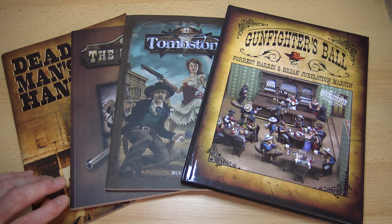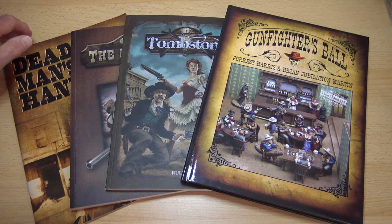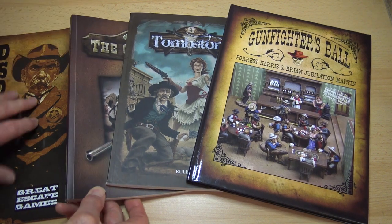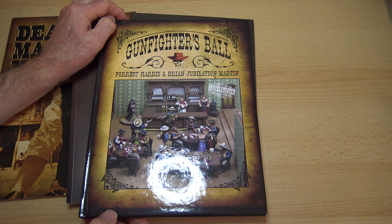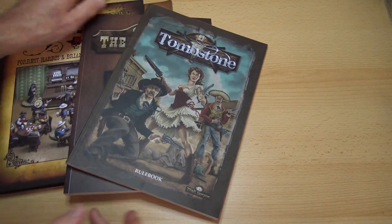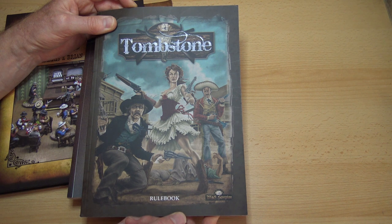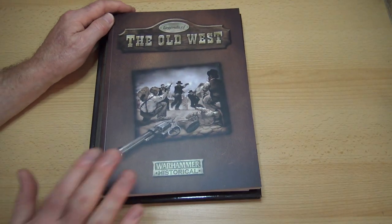Two of the rule sets are very well known, one not so well known, and one no longer available but a good game nevertheless. The four are: Dead Man's Hand, which anyone keen on Wild West games will be familiar with; Gunfighter's Ball, which is an American publication, more popular over here in the UK but probably predominant in the US; Tombstone, produced by Black Scorpion to marry up with their fantastic Western figures; and finally Legends of the Old West, which is the one I'm actually going to start with.